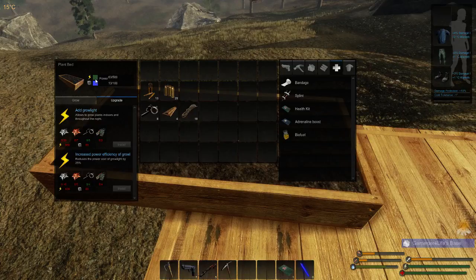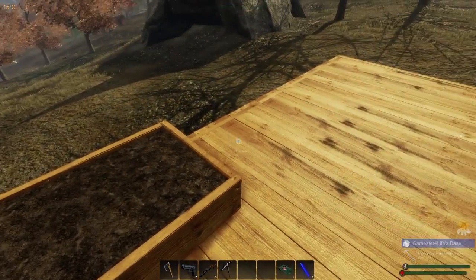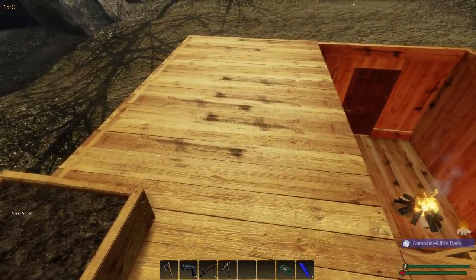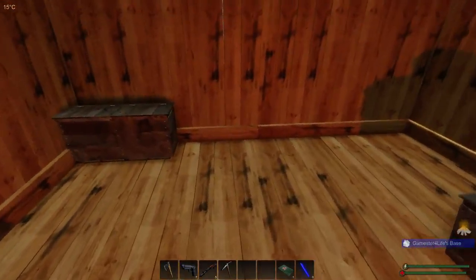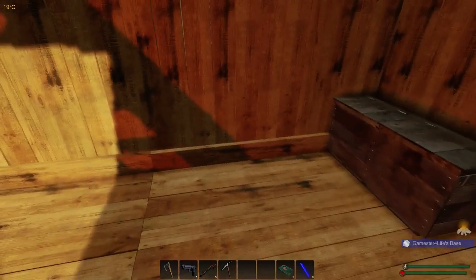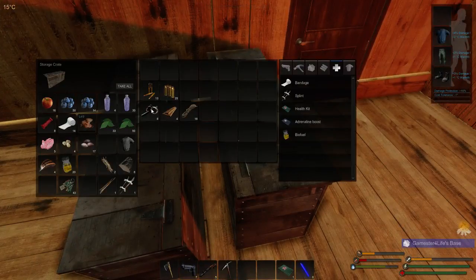That's showing me how much power I've got in my base. So I need to think about the grow light. Maybe it wasn't such a smart idea putting this off to the side — I just wanted room for lots of them. So my next one is definitely going downstairs indoors, and then I can put a grow light there. Right, let's put the stuff away and go see if we can find ourselves an AI hunter.